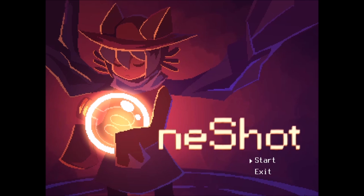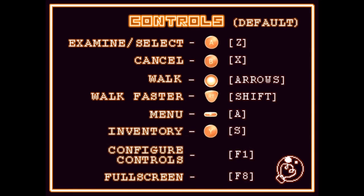Let's start, I guess. So, examine and select is Z, X cancels, walk with arrows, walk faster with shift, menu is A, inventory is S. Configure controls F1, fullscreen F8. Shall we go to fullscreen, perhaps? Let me take a look at that possibility. Yeah, let's go to fullscreen. Okay, there we go.